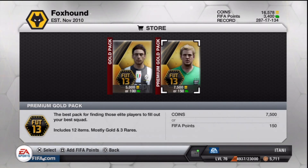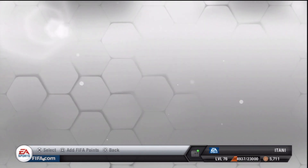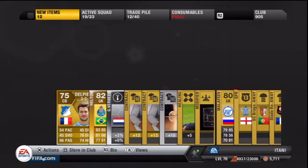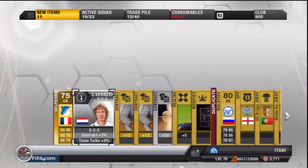What is up guys, welcome back to another Road to Inform Ibrahimovic pack opening. We're going to be hoping to pack him - he is going for an insane amount of coins, I think over 2 million now. First pack, we get Helton, nowhere near the value of Inform Ibrahimovic, and with Diego Alvez - this guy isn't as good. That is pretty much it.